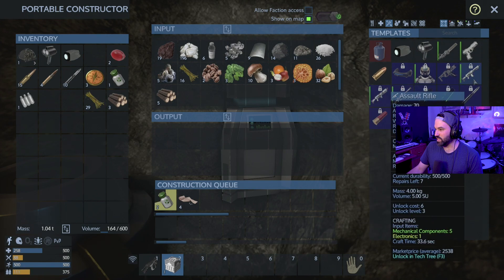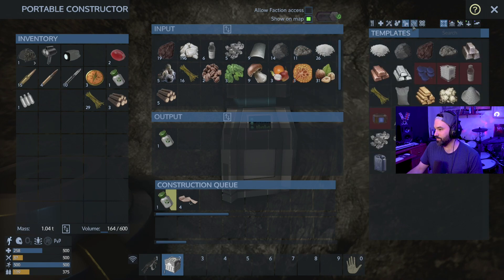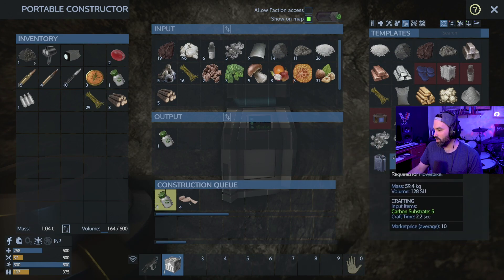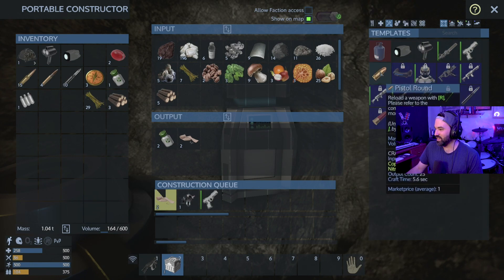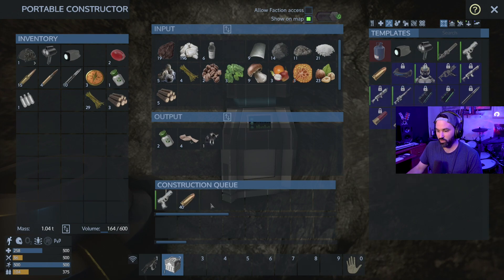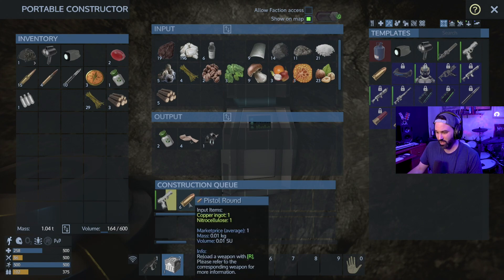Let's make a good amount of bandages — let's make like four more. Weapons — projectile pistol — should I just go for the assault rifle? I need electronics and mechanical components. Electronics — how do you make those? I'm not in a position to make electronics. Oh wow, hover bike construction kit! Let me do one of those. Let's go with about six of those — that'll give me a hundred and fifty.